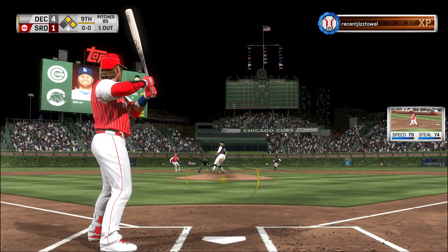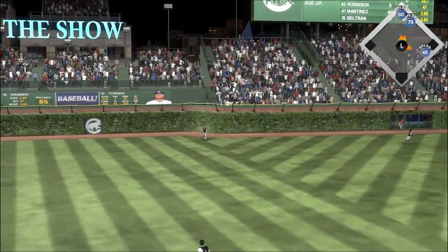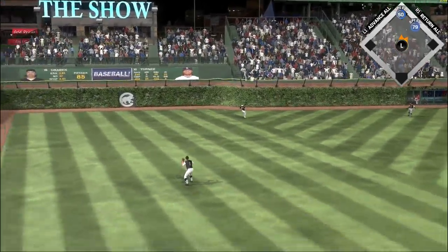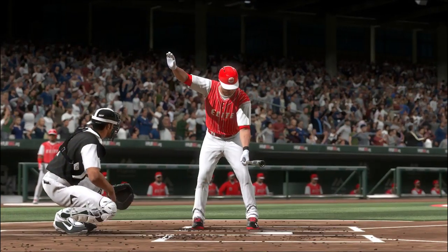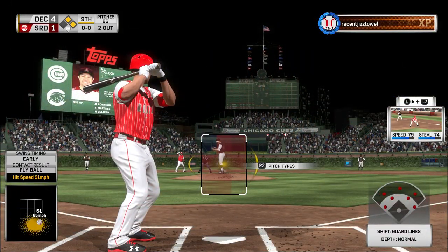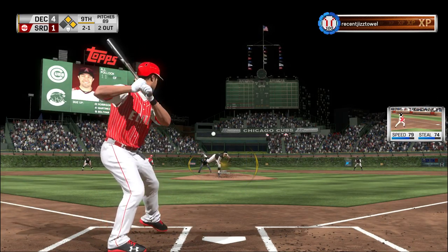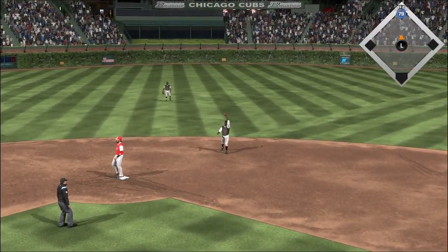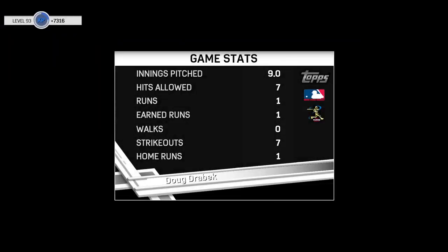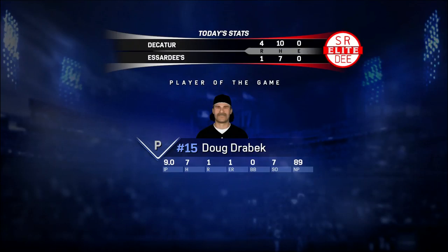At the plate, Justin Turner — he was a ground-out victim last time. Pulls this one in the air out to left — Beltran is going to get there and backs up to put it away. Two gone now. Into the box, A.J. Pollock — he's got to throw a strike right here. A swing and he pops it up — Robinson is there for it, makes the catch, and that's the ball game. We watched a really solid starting pitching performance that kept the opposition at bay. And as a result, he's our top player of the game.